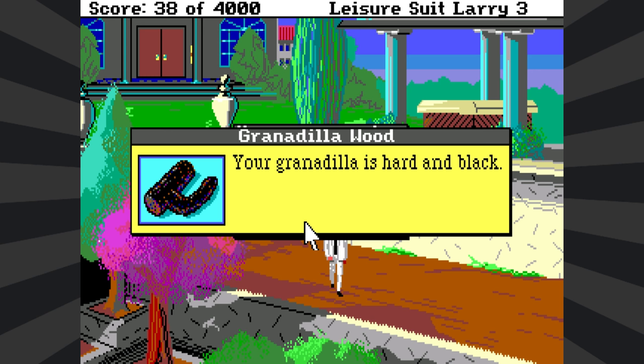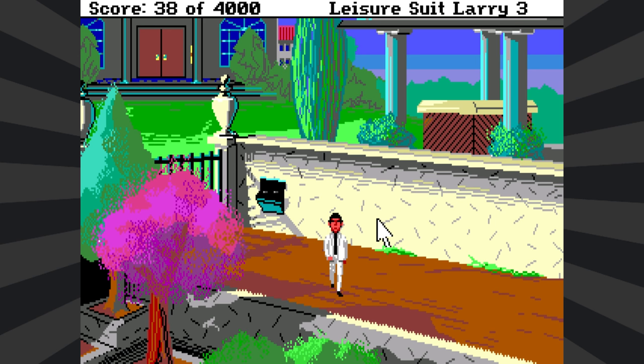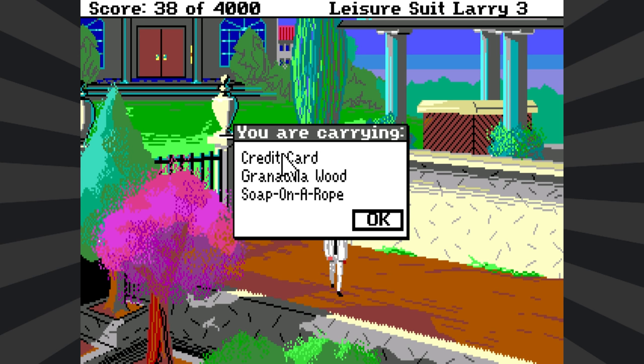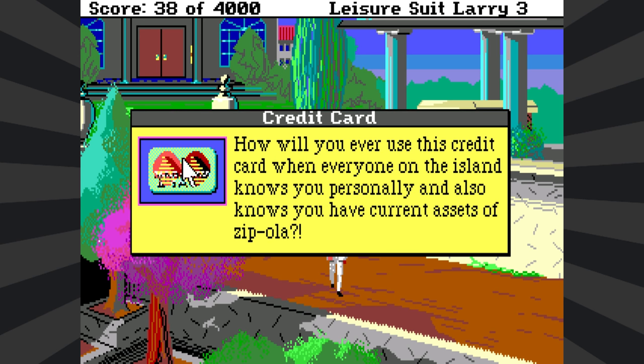Leisure Suit Larry 3. In case you guys forgot what's in my pocket, my Grenadier is hard and black and extremely, extremely here. Let's get moving. So last time, let's recap. We are here. Kalalau divorced us in so many words while walking around. We got fired from our job. All we have to our name is some soap on a rope we found, that piece of wood, and a brand new credit card. The MasterCard logo is two little Sierra logos. How will you ever be able to use this credit card when everyone on the island knows you personally and also knows you have current assets of Zippola?